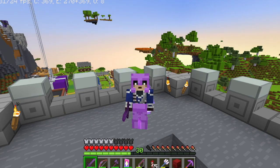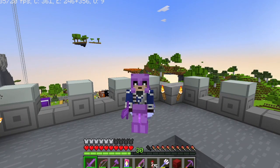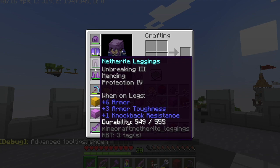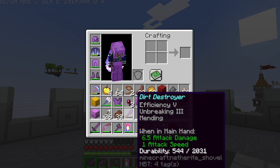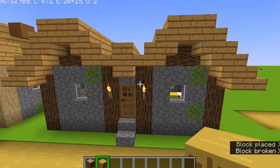This next one is advanced tooltips. This will allow you to see the durability of tools, items, and armors. This is F3 plus H. Advanced tooltips are now shown. I can go into my inventory and see how much durability is left. For example, these netherite boots have a max durability of 481, and the current durability is 470. I also have lower durability things like this shovel and pickaxe, both less than a quarter.